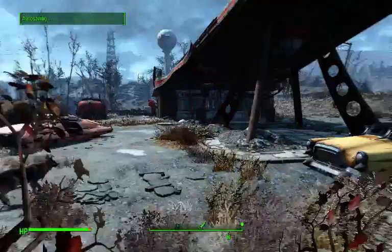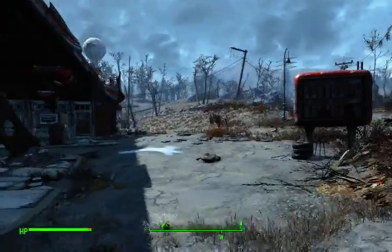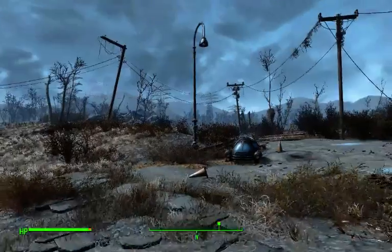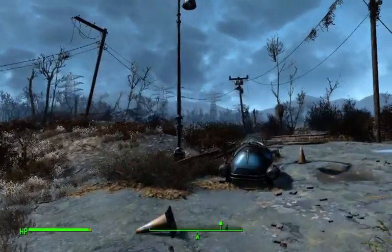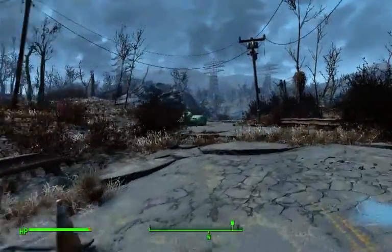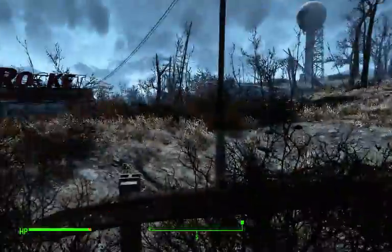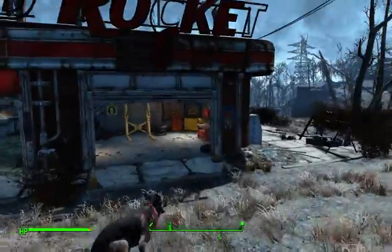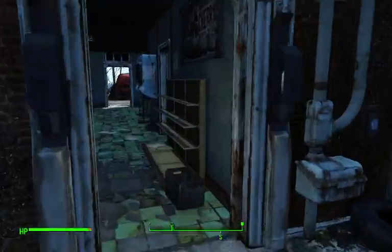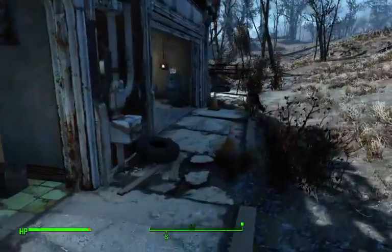It'd be a very good idea to take advantage of the Red Rocket Truck Stop because it's really close to Sanctuary. Like, it's just up the road a bit, really. But right now, there's nobody here. There are assets, though — there's a workshop, there's a cook stove, there's a lot of different stuff that's already here.